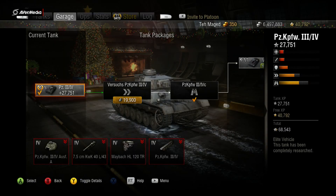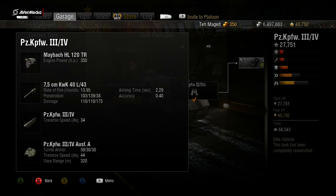Starting off stock, you'll get a 350 horsepower engine and the 75mm L43 at 13.95 rounds per minute, 103 penetration, 110 damage, 2.29 aim time, and 0.40 accuracy. Your tracks give 34 degrees of traverse, turret armor is 50mm front and 30mm side and rear, traverse speed is 44, and view range is 320 meters.